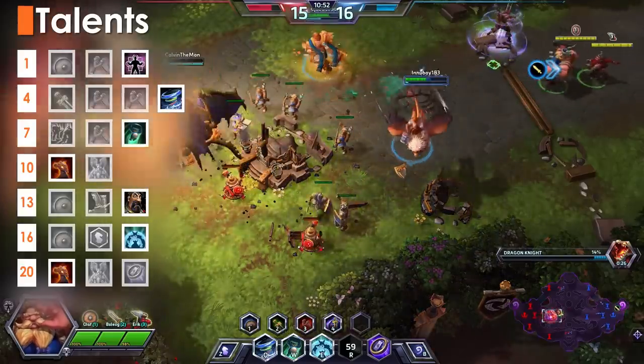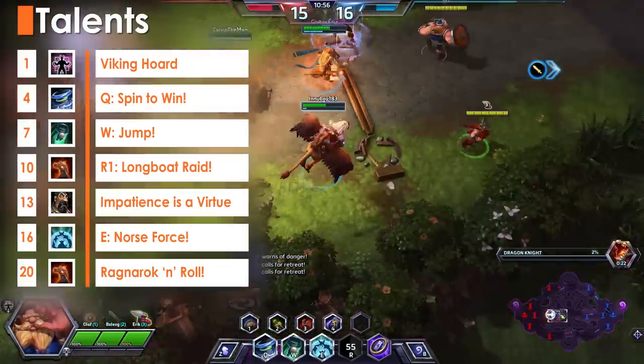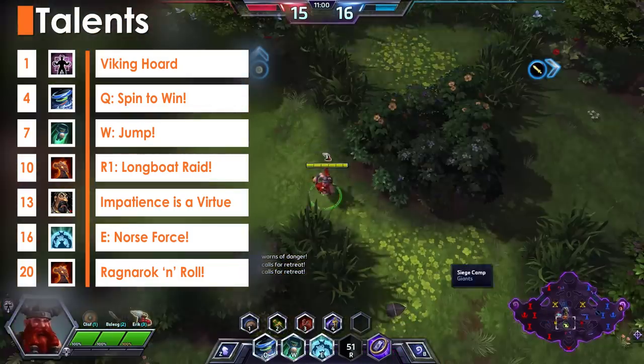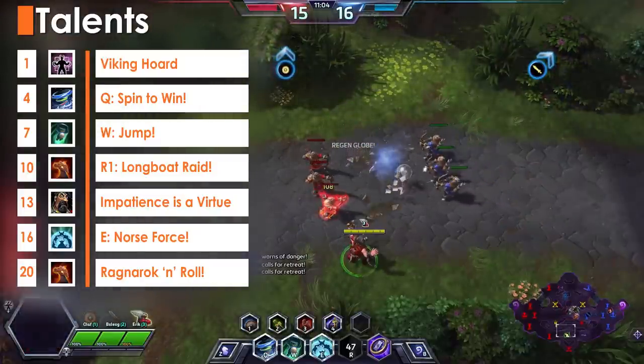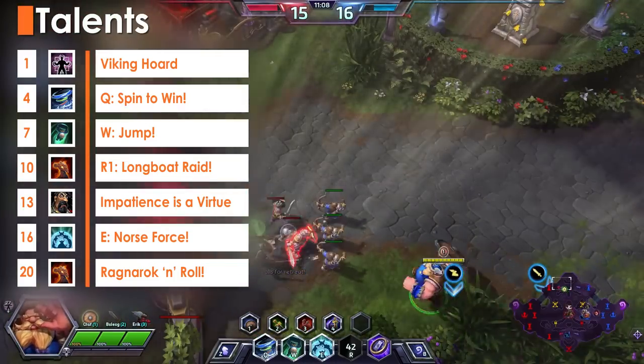For this guide, we're going to be using a talent build selecting all of the Vikings' active abilities. They address a lot of the shortcomings for the Vikings, adding survivability, maneuverability, and a bit of extra burst damage. Each of these talents also adds to all 3 Vikings separately and as a whole, as opposed to just benefiting one.